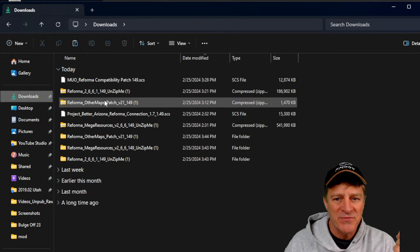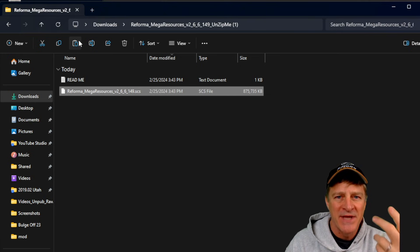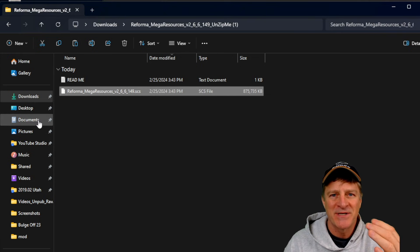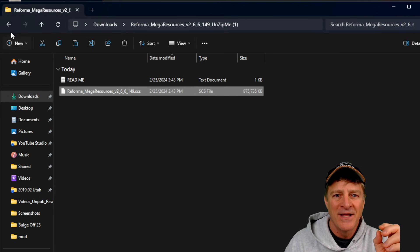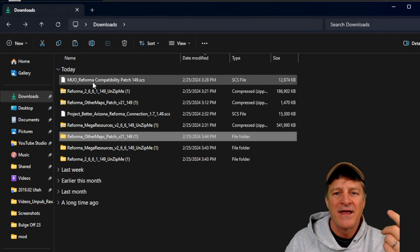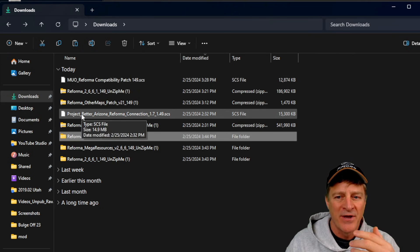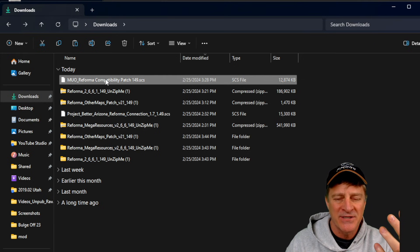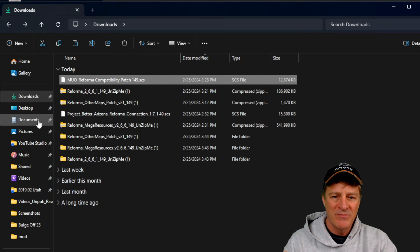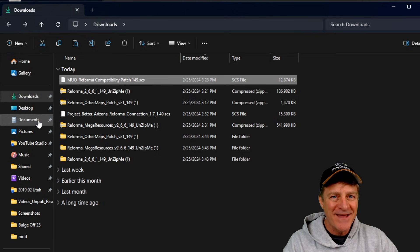That's the Reforma file — now we just have to lather, rinse, repeat. I'm going to open up the Mega Resources file, click on Mega Resources, click copy, go to Documents, American Truck Simulator, Mod, go in the Mod folder, and paste it in there. Likewise, if I have any of the compatibility files like the Other Maps patch, I'll open that up, copy it, and paste it in. The Reforma compatibility, the MUO — Minor Urban Overhaul — and the Project Better Arizona are already in SCS format, so I can just click on those, copy them, and paste them in. Move whatever connector files you need, the Reforma Mega Resources, and the Reforma file into Documents slash American Truck Simulator slash Mod folder. Once we've done that, everything's installed — now we have to go in to activate them in the game.